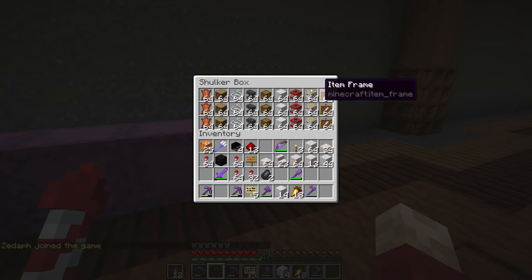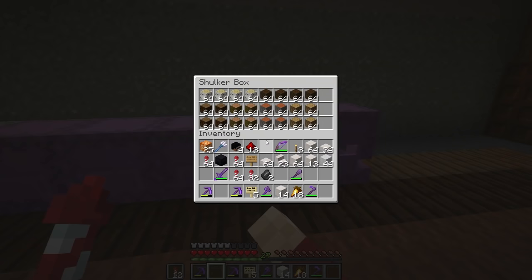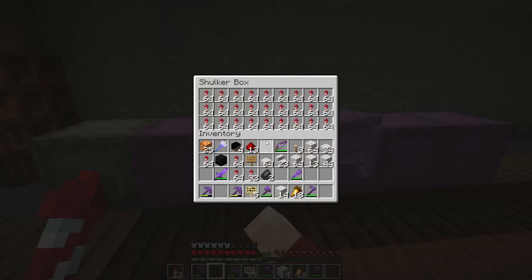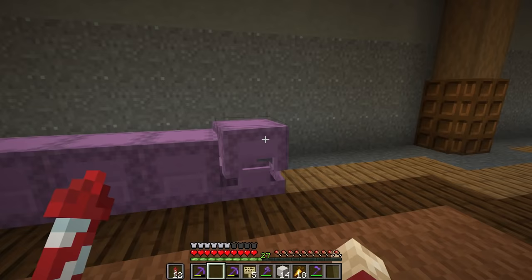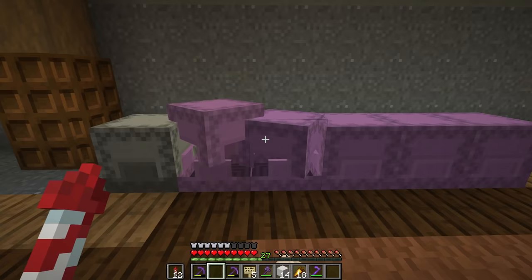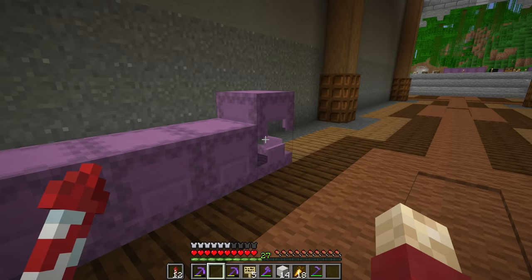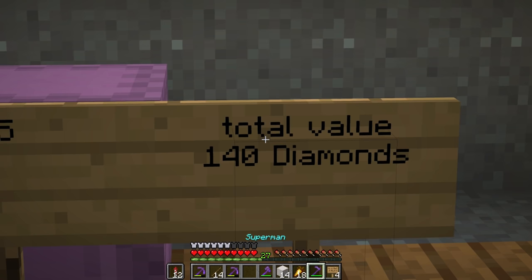This box alone is worth 50 diamonds. If you count all the TNT, that's most of the value in here. But then you've got the wood, the carrots, two boxes of rockets, and a beacon. So this will be the prize of the first treasure hunt. It's a general prize — not specific to any one thing. The total value: 140 diamonds, not including the shulker boxes, so it may be around 150.